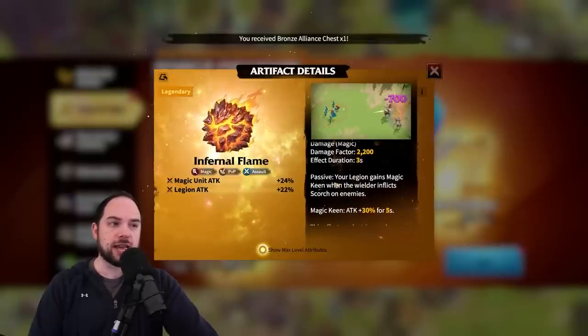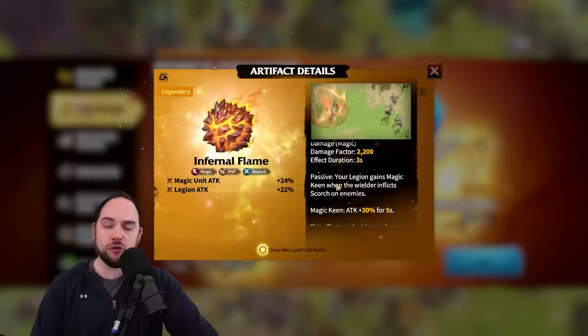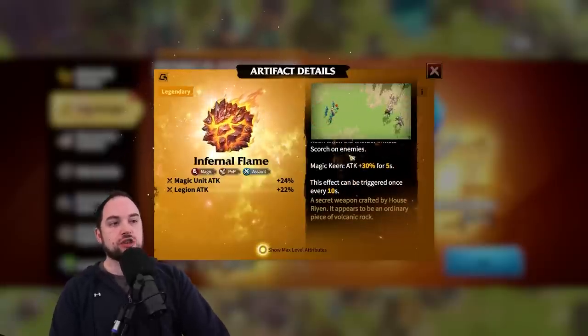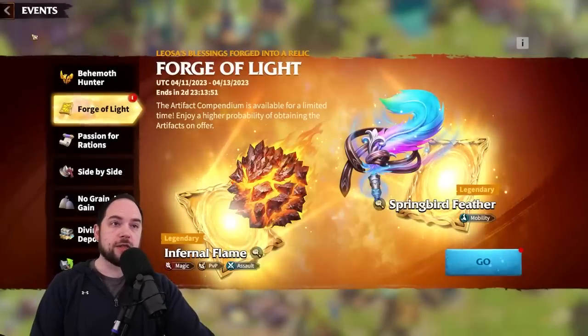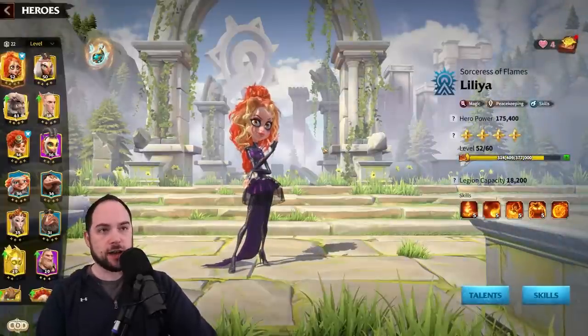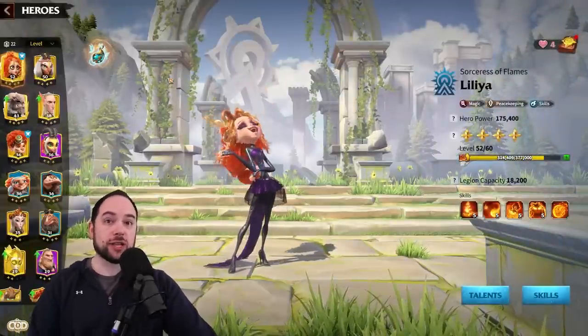Your legion gains magic keen when the wielder inflicts scorch — that happens with 100% certainty, and it happens once every 10 seconds. That's insane. You may be wondering where does scorch come from, how would I inflict scorch? At this moment, there is only one hero that inflicts scorch, and that is Lillia. So if you're using Lillia, this artifact seems really, really good, especially for rallies.